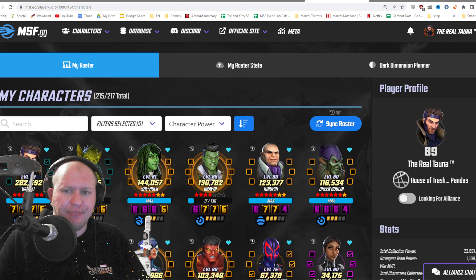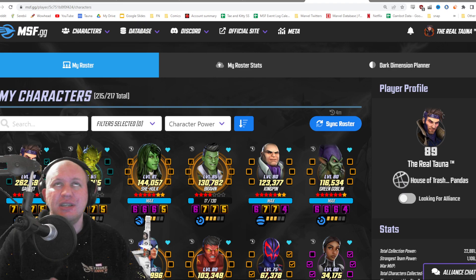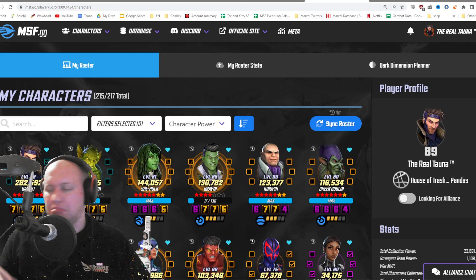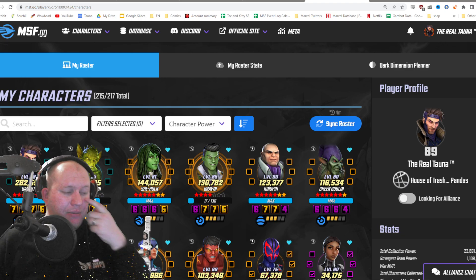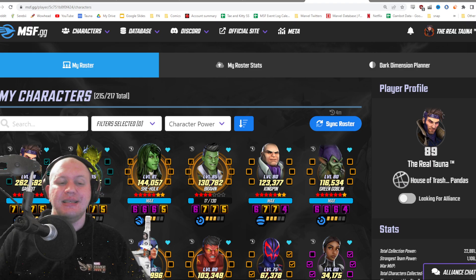So how does it work? Basically on msf.gg they're going to be pulling your roster from the — essentially pulling it from the Marvel Strikeforce servers. Now I know that there are some people who worry about this API opening them up for other stuff happening, like people injecting stuff, but as far as I'm aware it's basically one way.